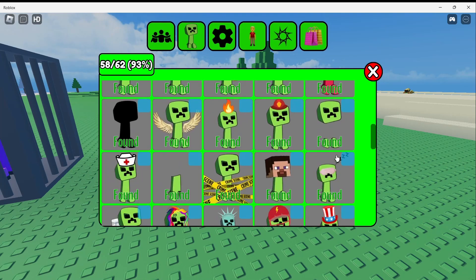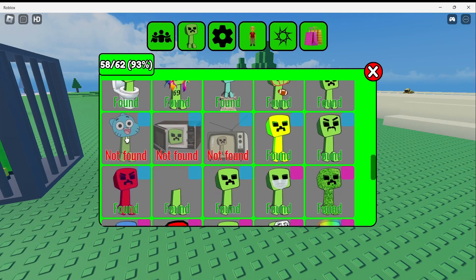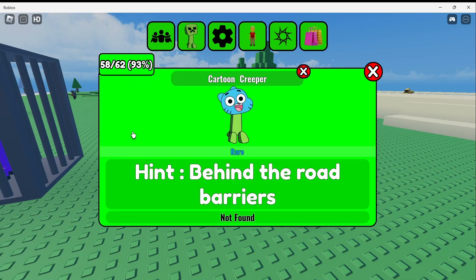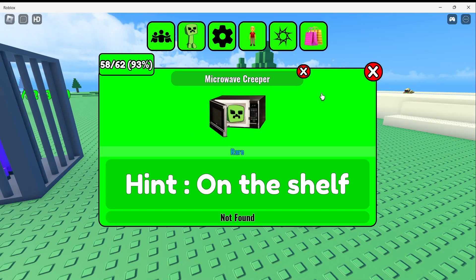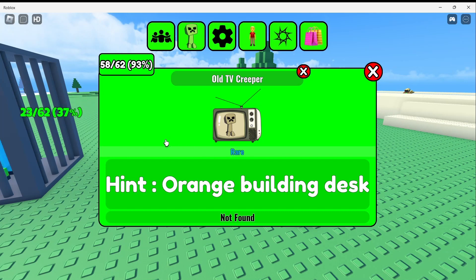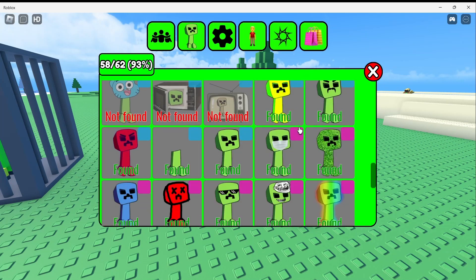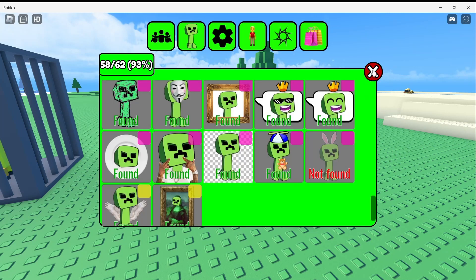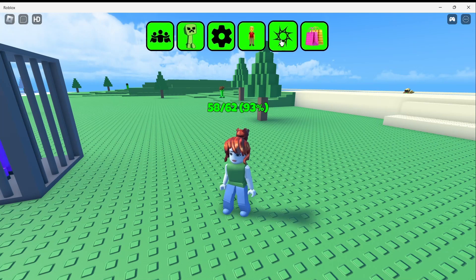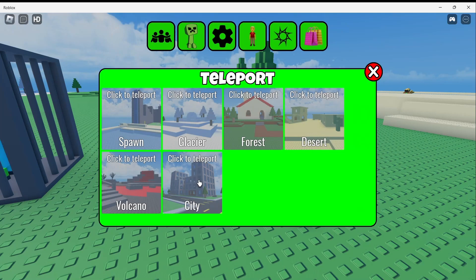Where are they? So who is this guy? Cartoon Creeper behind the road barriers. Then we have the Microwave Creeper — he is on the shelf. We have the Old TV Creeper on an orange building desk. And there he is — Bunny Creeper on top of the store. So my guess is all these new Creepers are at the city, so let's go check it out.